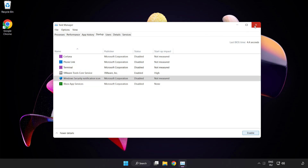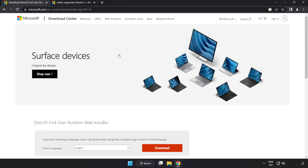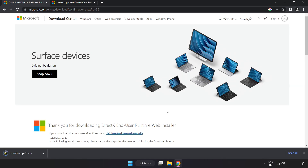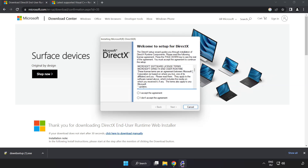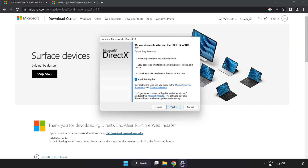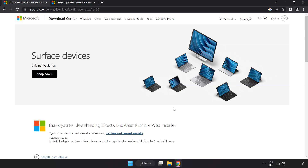Close the window. Open your internet browser and go to the website — link in the description. Click Download and install the downloaded file. Go to the website, click I accept the agreement and click Next. Uncheck Install the Bing Bar and click Next. Installation complete — click Finish. Close the DirectX website.